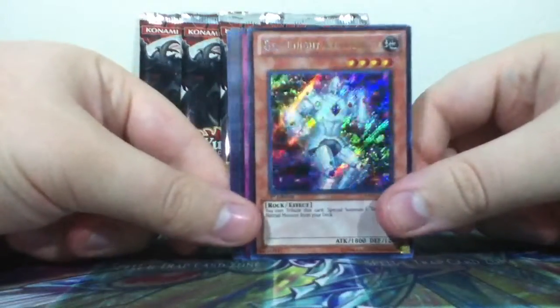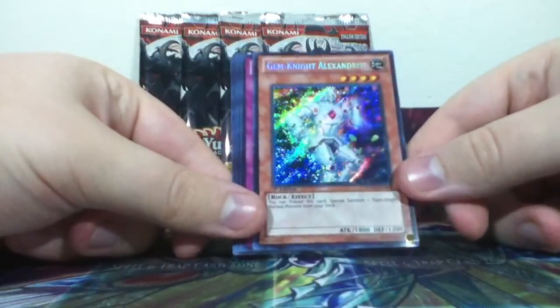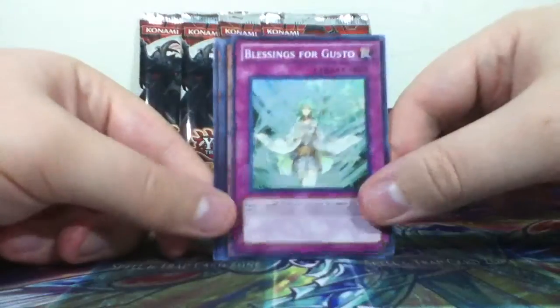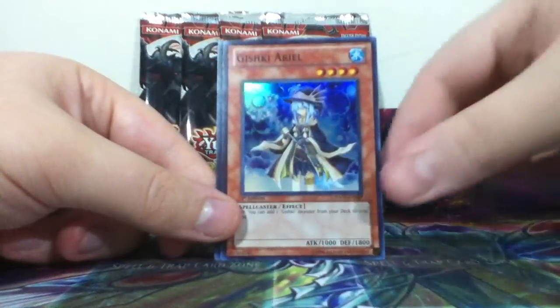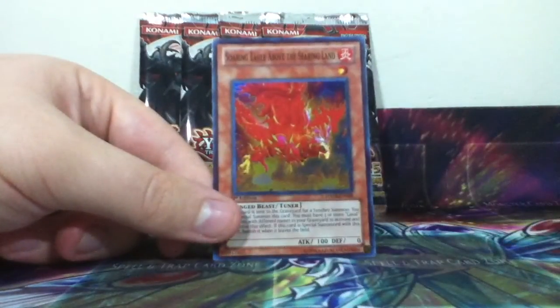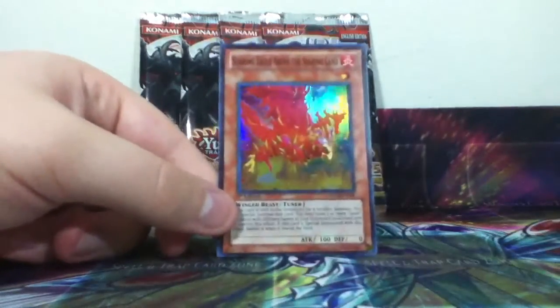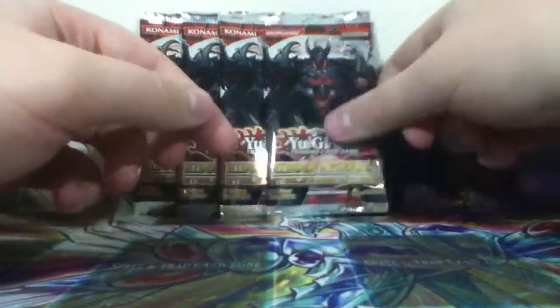Gemnite Alexandrite. Very nice. Gishki Ariel. Soaring Eagle Above the Searing Land — that's an interesting name, and it's a tuner. Perfect.